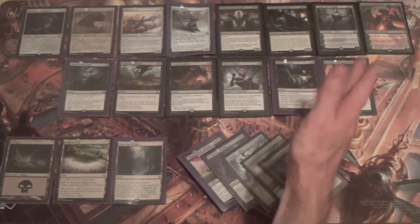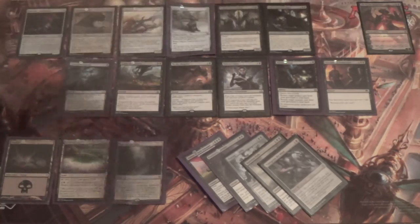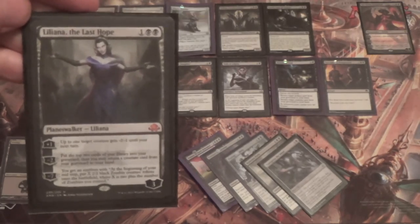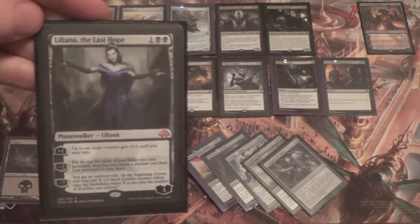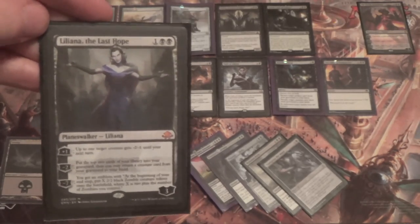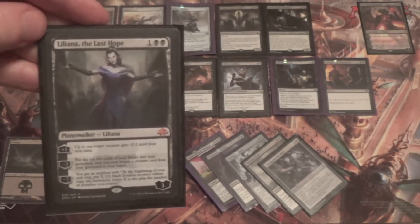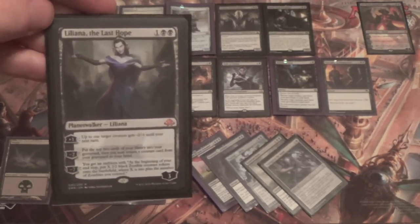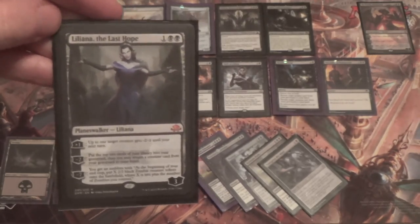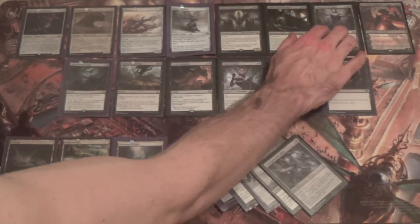Liliana the Last Hope is really good. I was not convinced she was even Modern-playable until she wrecked me in Junk when I was playing Infect. I had everything ready, knew they were playing Junk, kept the Fetchland up to go for Dryad Arbor for the Edict — and then they played the other Liliana. I had no answer. I was caught off guard — caught with my trousers down.